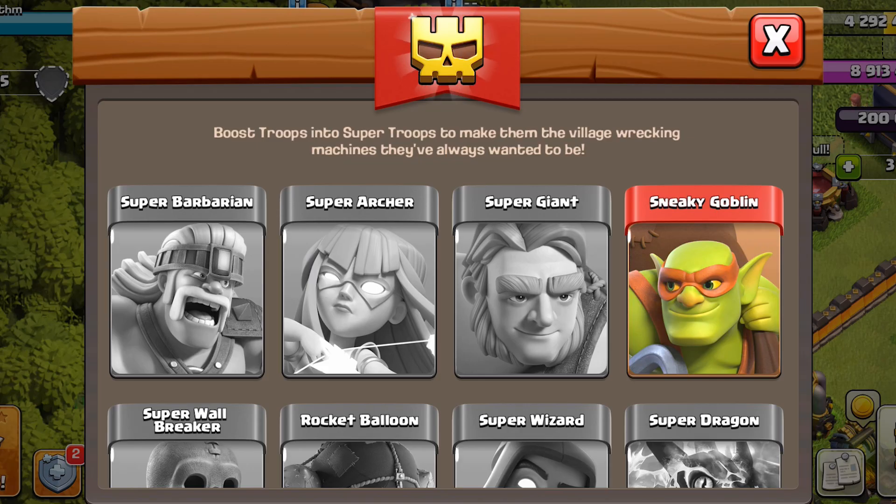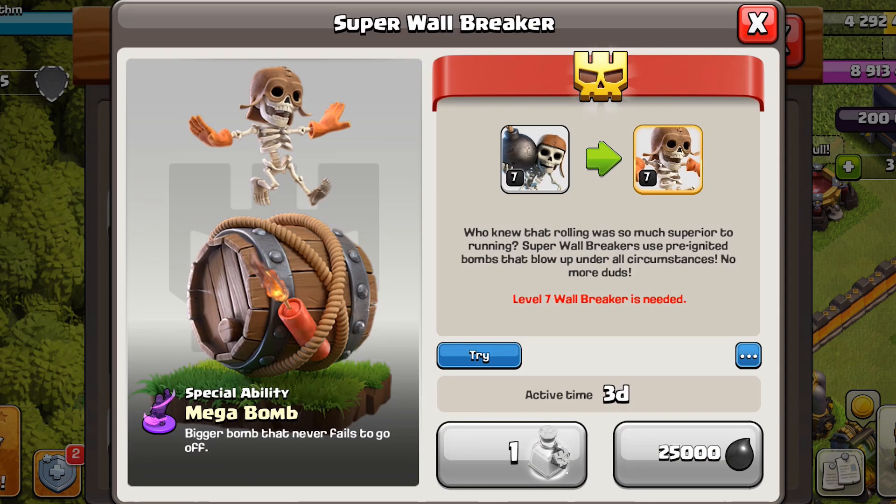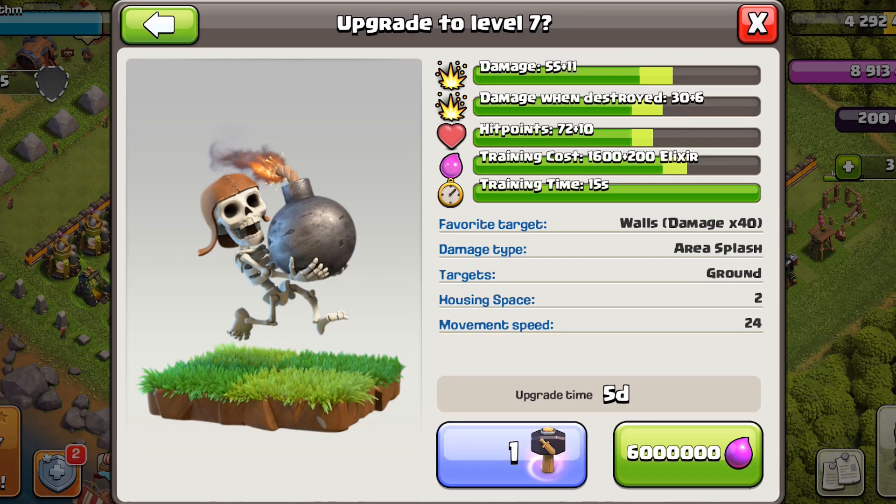We have sneaky goblins already because goblins cannot be upgraded, but we will need super wall breakers. So the first thing to upgrade in Town Hall 11 is the wall breaker.